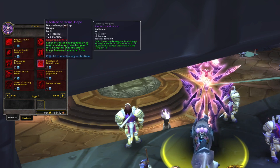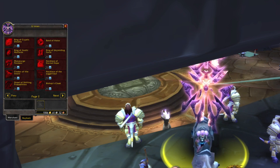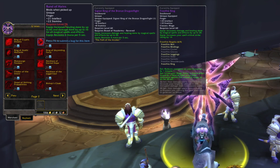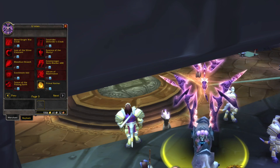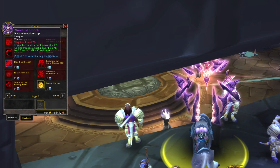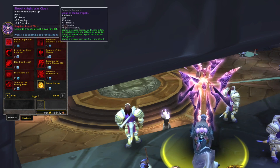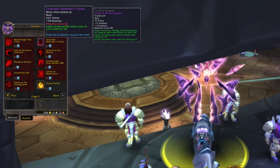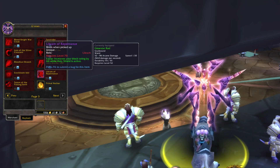Once you have all the gear you need from badges, I recommend you continue farming them. In a future patch you'll be able to buy new upgraded gear from badges that is way better than the previous. This means you could farm a lot in Phase 1, and in Phase 2 or 3 you can instantly buy new epic items, increasing your chance of getting a raid spot in one of the new raids.